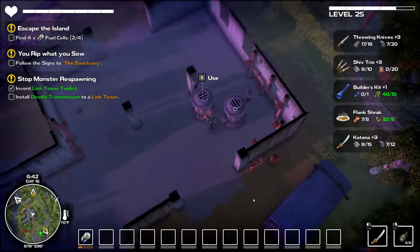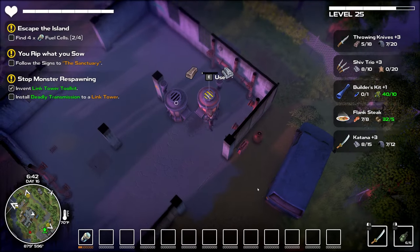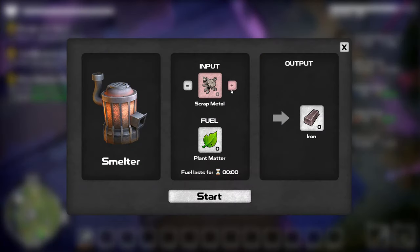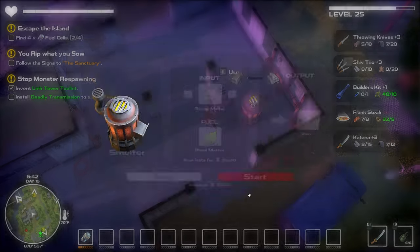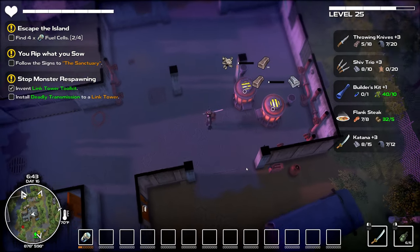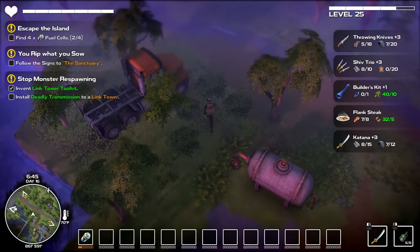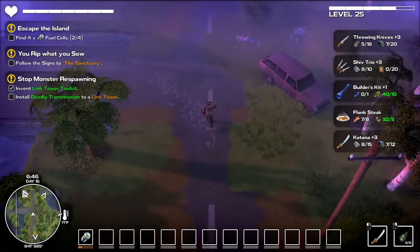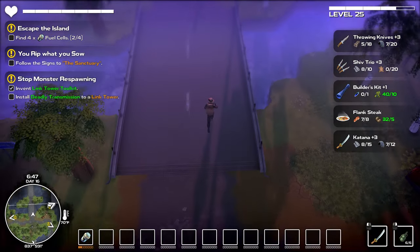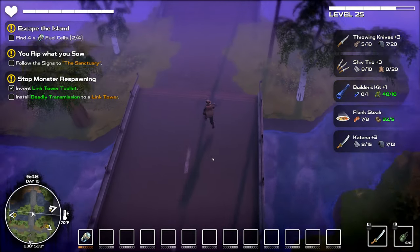Started that up. Coming over to this one — it's only two but we'll get it going. Did that not start? Maybe I don't have all the materials. Alright, that's on the go. The good thing about the katana is these poisonous bushes — I could not hit them with the bat, but the katana can definitely reach them. This is the bridge I want — uncharted territory for me.